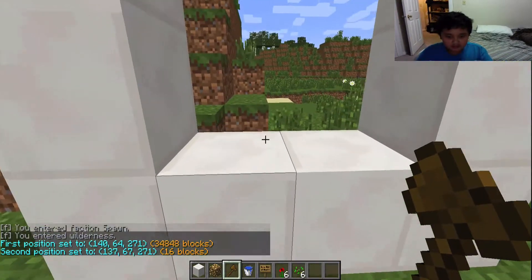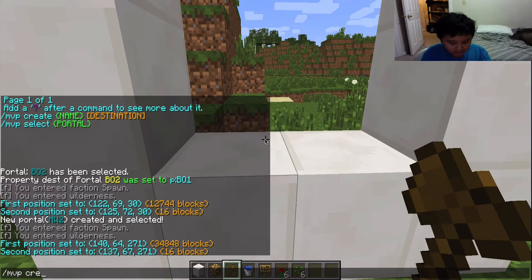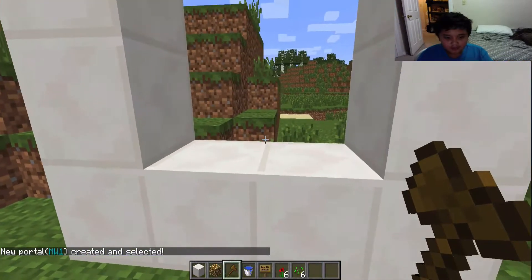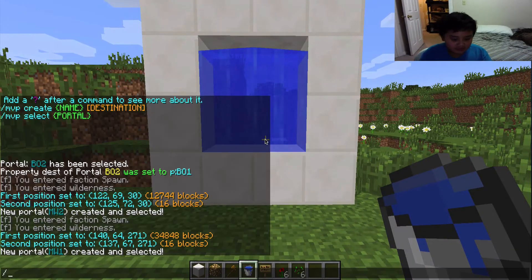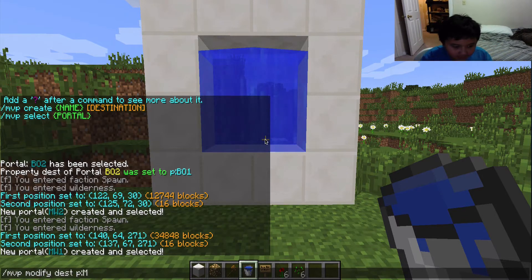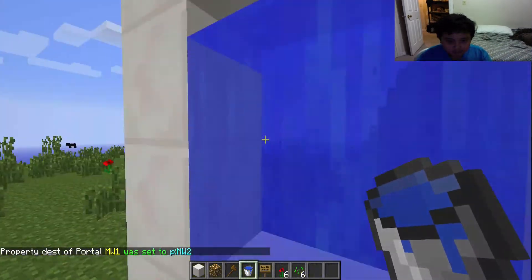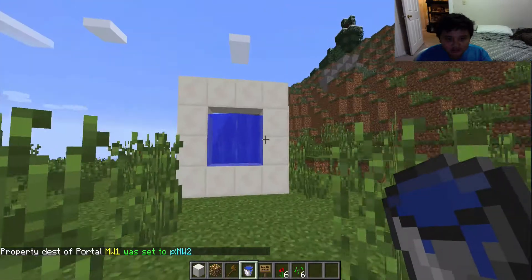Back here, I use '/mvp create mw1' for Modern Warfare 1, then type '/mvp modify dest p mw2' to set its destination. You can see it works from any distance.